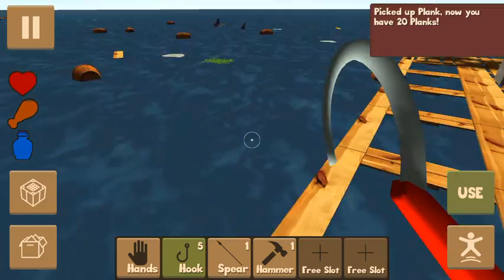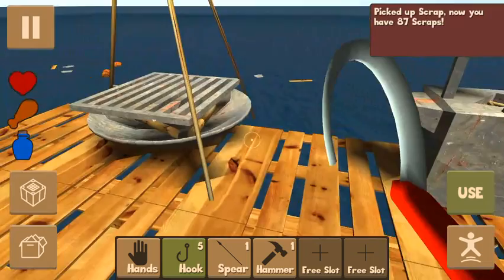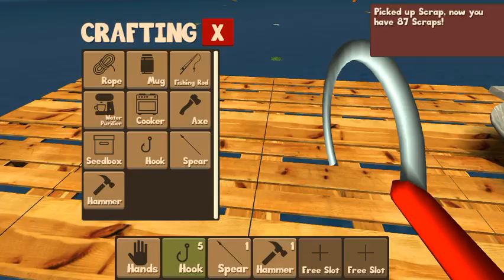I've got so much wood. You have to walk directly on top of them to pick them up. These barrels give you a lot of stuff — that's why I like collecting them. So we're going to be building onto our foundation today. We can craft a seed box.